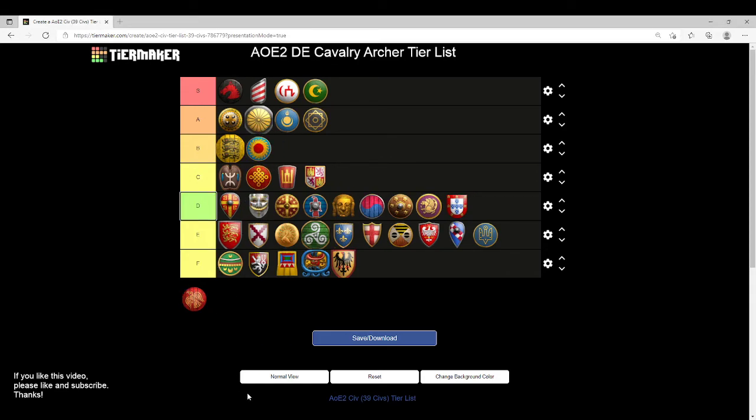Vietnamese are going to go in B tier — Bulgarians won't be lonely anymore. Vietnamese do miss Parthian Tactics but get all the other upgrades, and the way Vietnamese compensate is that all their archer units have plus 20% HP. That means in Imperial Age, Heavy Cavalry Archers have 92 HP total — pretty good. Because the extra HP also occurs in Castle Age, you have a really strong unit that's not only effectively upgraded but has extra HP. Castle Age CA with Vietnamese can be quite strong. However, missing Parthian Tactics has to keep them out of A tier because it's such a crucial technology to deal with Halberdiers.